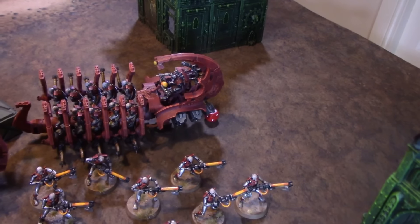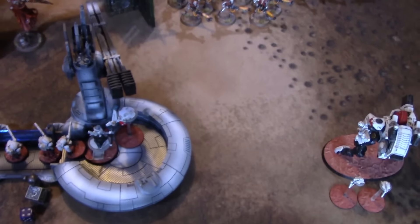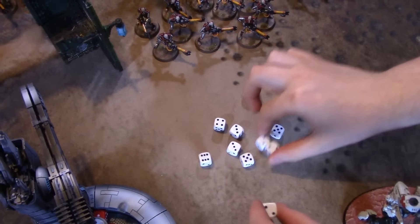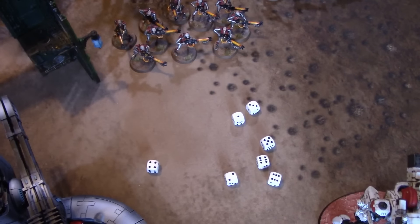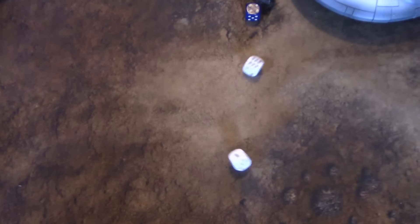Using the immobilised Ghost Ark to fire at the gun rig — ten shots hitting on threes, seven hits. Needing sixes to wound the gun emplacement. Two sixes hit, three-up armour save for the gun emplacement — it fails. Gun emplacement down!